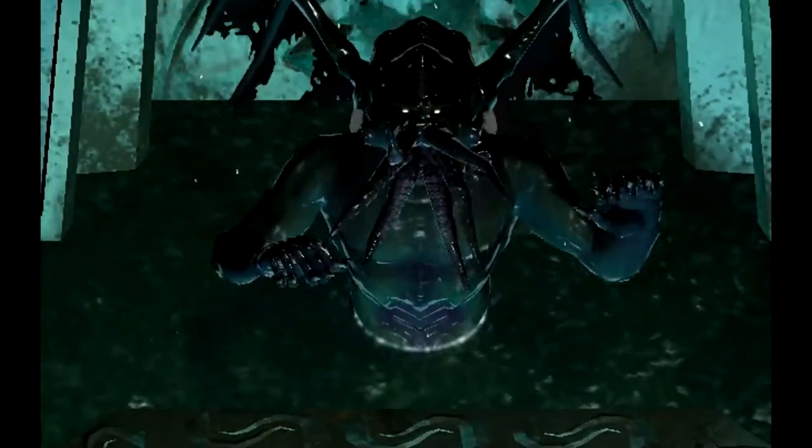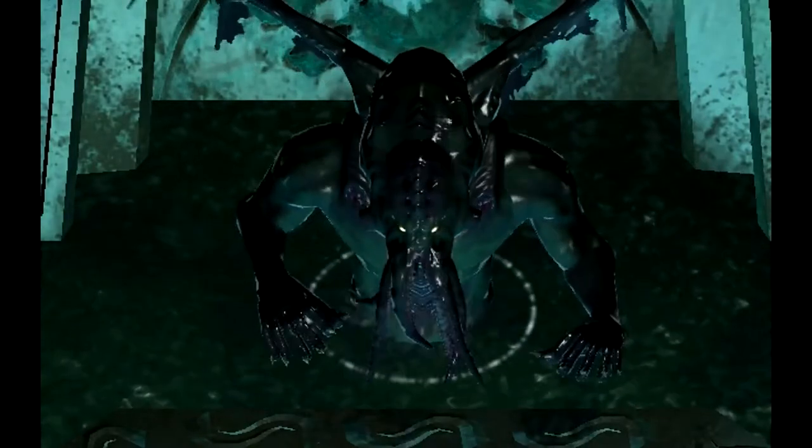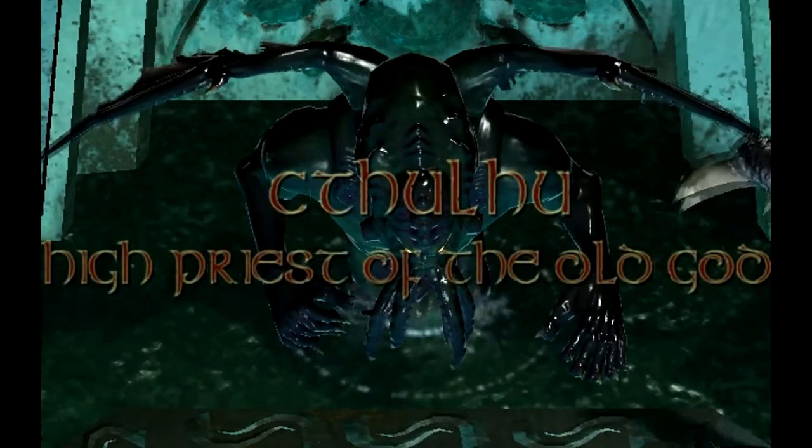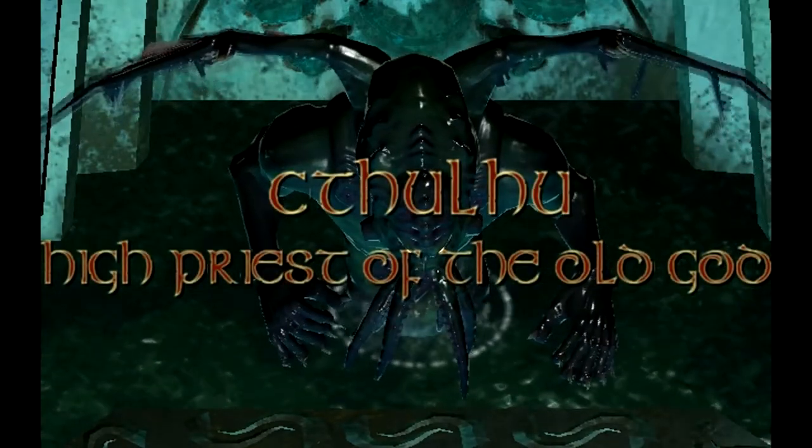Throughout the fight, Cthulhu and his tentacles will submerge periodically for a few seconds before emerging in another random location around the platform, forcing you to constantly change your position on the platform.